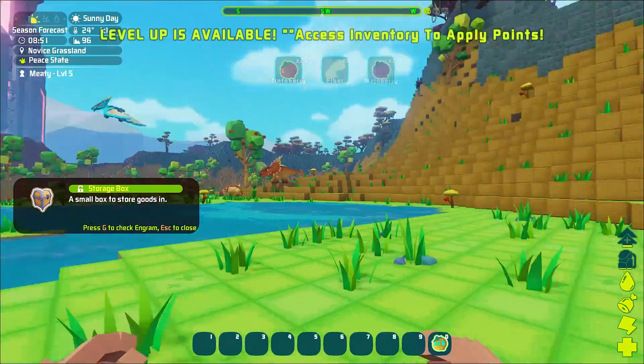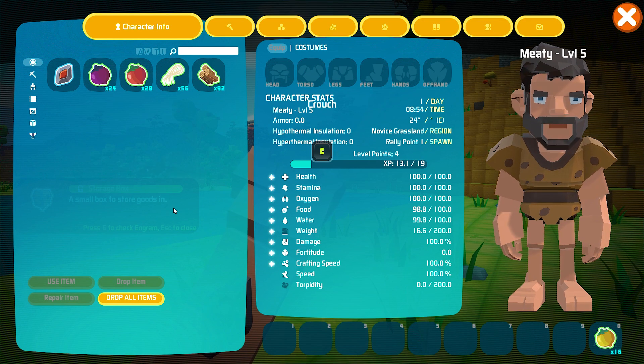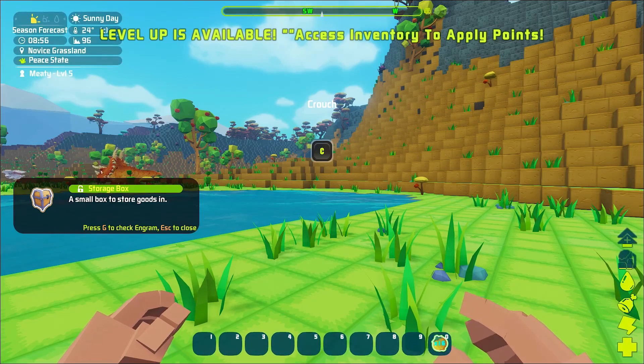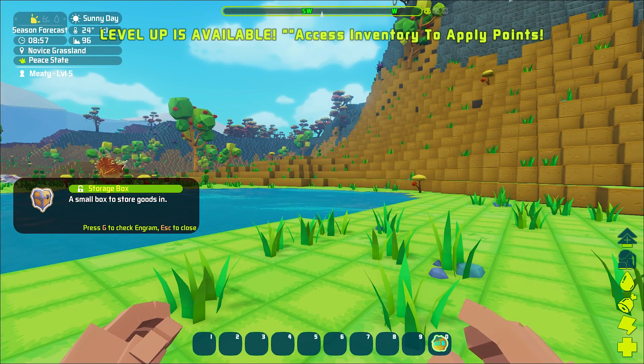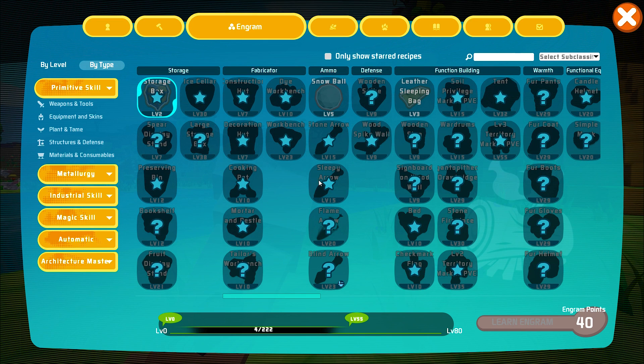We've got stuff up there. Just like ARK, it looks like you've got yourself an inventory. It wants me to go through these things as we go. Press G for ingram list — so we got ingrams. Storage box, I guess we can unlock that. Primitive skills, weapons, tools, equipment and skins, plant and tame, structures and defense, materials and consumables.